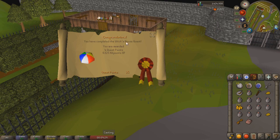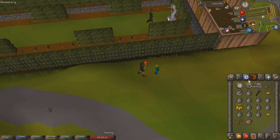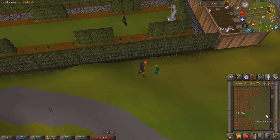We're just completing Witch's House here — another four quest points and 6k hit points experience. No levels but that's already 25 quest points, so we only need seven more.